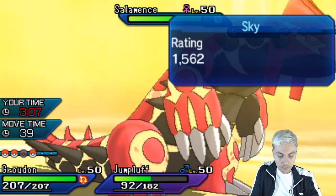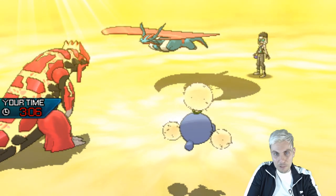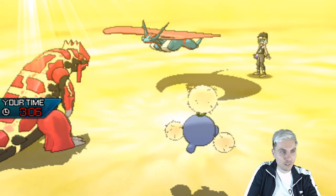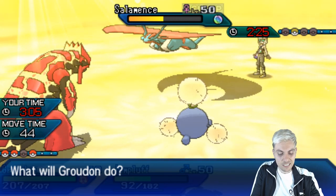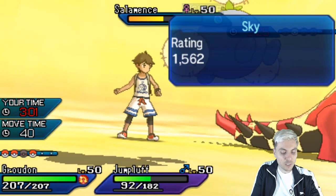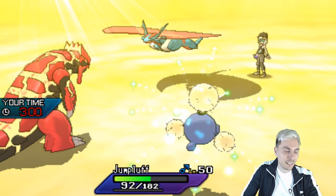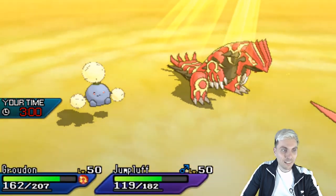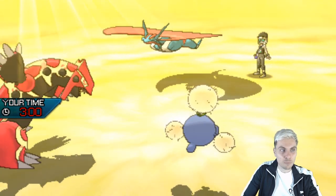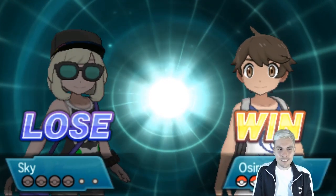We'll Fire Punch the Salamence and go for Sleep Powder. Jumpluff, after being so underwhelming and missing that first Sleep Powder, is now doing all the work. Sleep Powder's accuracy isn't strong — Salamence only had a one-turn sleep last time, so hopefully we get a bit longer. We'll Fire Punch and go for Sap Strength, which gets all our health back and lowers Salamence's attack. This is why it's really good against something like Rayquaza with its sky-high attack stat. We take it down with Fire Punch and Sap Strength. Good game to my opponent Sky — a nice way to kick off with this unusual team today.